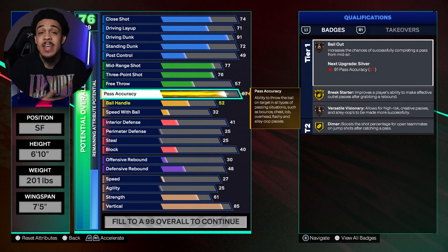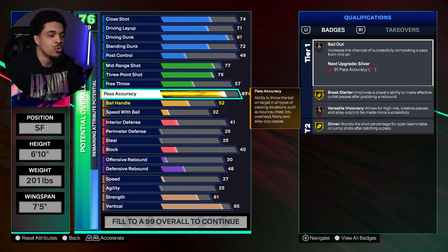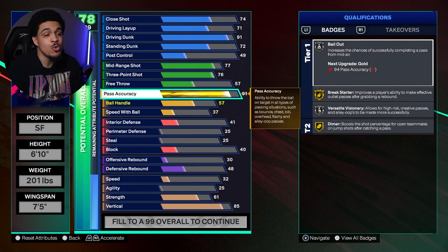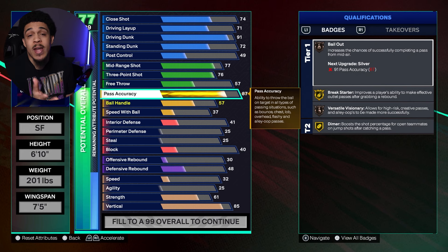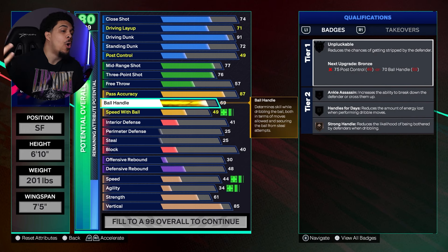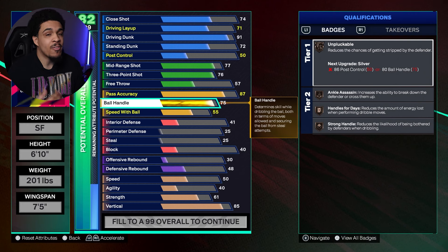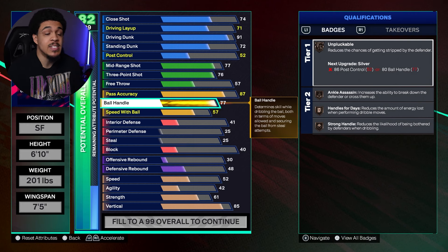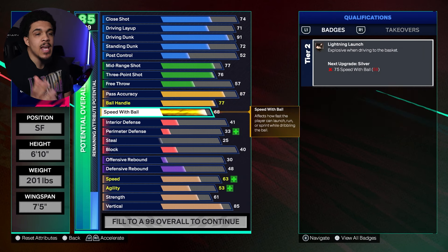Getting into playmaking — you can't be a point forward without pass accuracy. I went 99 on my last build for content, but in my opinion 87 is the sweet spot. You can cap break it up to 92 but 87 is money. For ball handle, you should stay at 75 but I'm keeping mine at 77 to lock in the point forward name. For speed with ball, get it to 68 so you get Lightning Launch on Bronze.